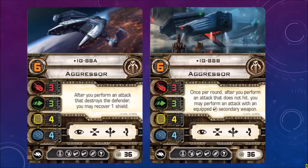Some of the ships available: IG-88A. You'll notice that all of them have the same name, IG-88, but the letter at the end is different. Stats: 3-3-4-4, great stats all around. After you perform an attack that destroys the defender, you may recover one shield. If you're fighting a lot of TIE fighters that would be ideal, but against high-value rebel ships with lots of hit points, it may not be as useful. Cost of 36.